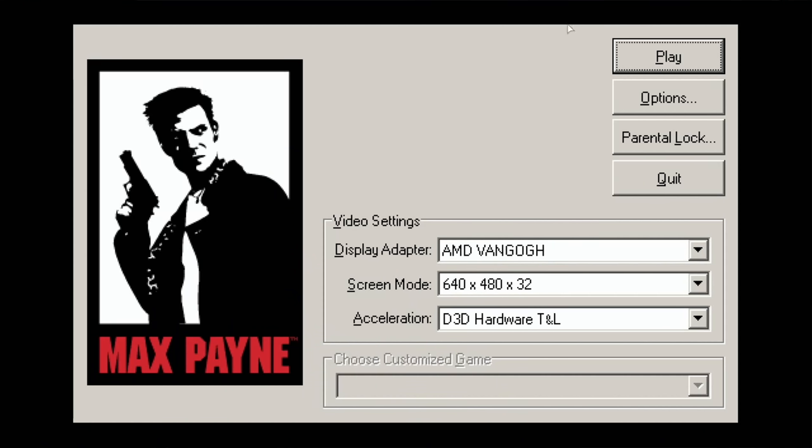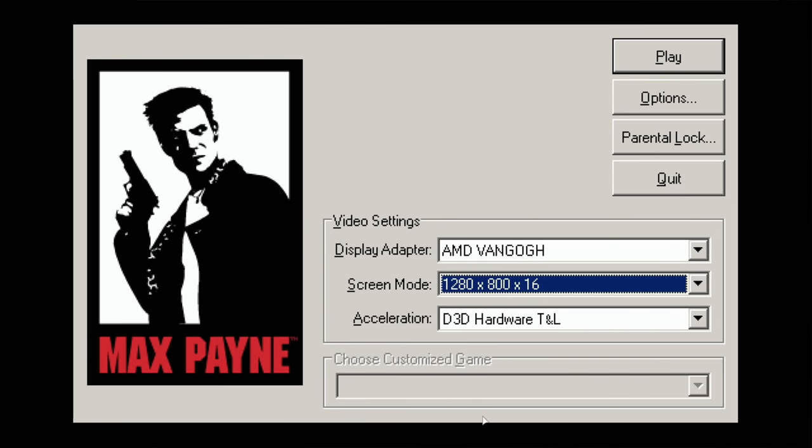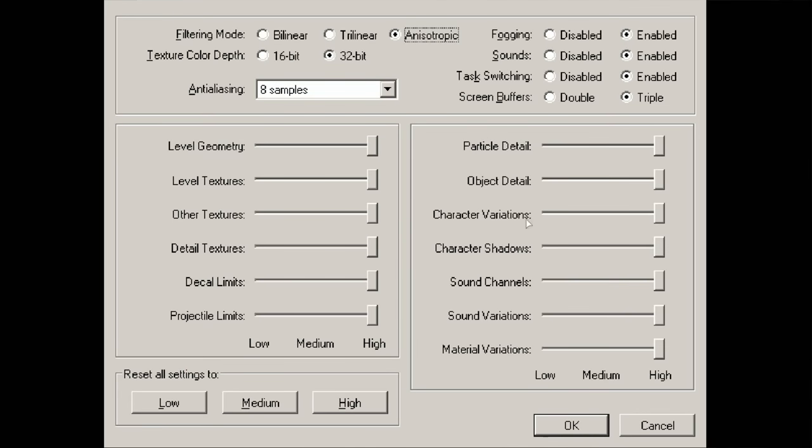Next up, let's talk about GameScope. It's what they're calling a micro-compositor — a software layer that handles switching between windows and drawing things like the Steam overlay, quick access menu, and notifications over your game. You wouldn't be far off from thinking of GameScope as the Deck's extremely simplified desktop environment. Right now, GameScope allows basic, undecorated, 98-looking windows for certain launchers and configuration utilities. This implementation is honestly pretty brutish and not particularly elegant. I'd like to see this get improved.